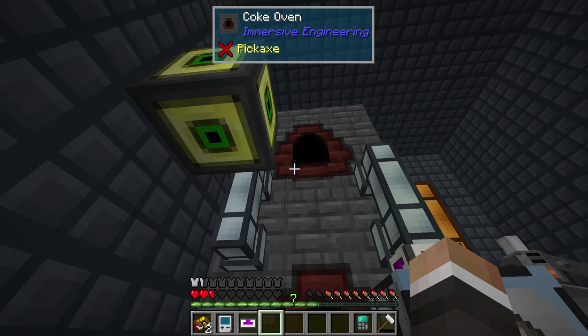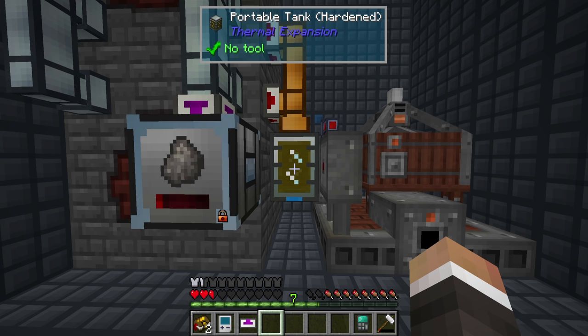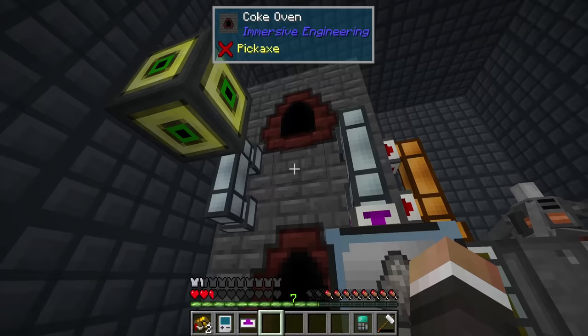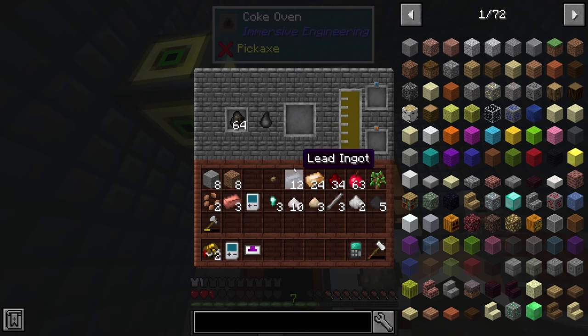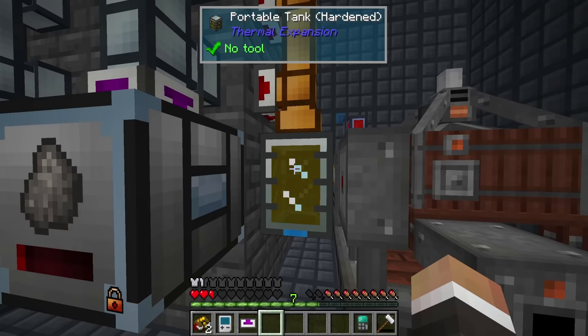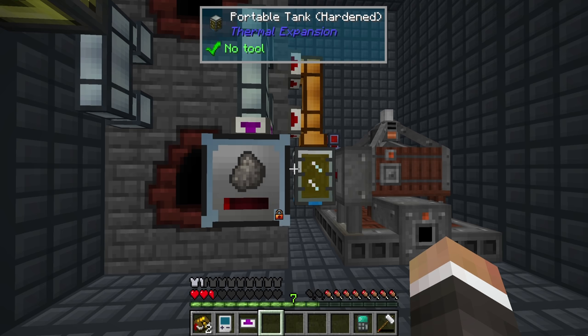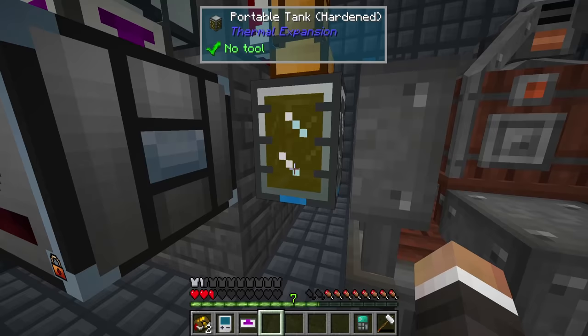The coke ovens are currently not working because we have way too much creosote. We could upgrade the portable tank with a hardened upgrade to hold even more fluid, but I don't think we really need that much creosote oil. I'm thinking it might be a better idea to make a nullifier, which lets us destroy excess items. We could keep the 80 buckets of creosote we already have and just start deleting the rest.